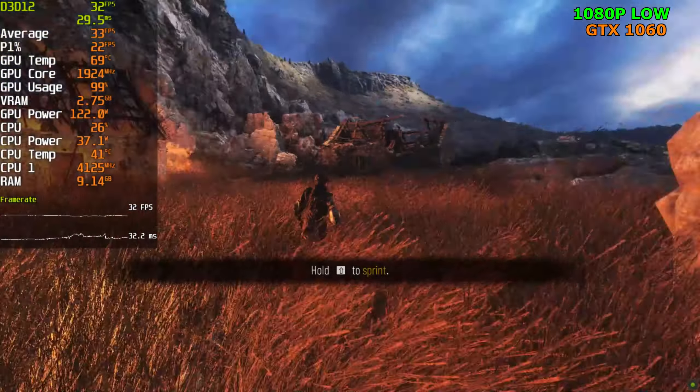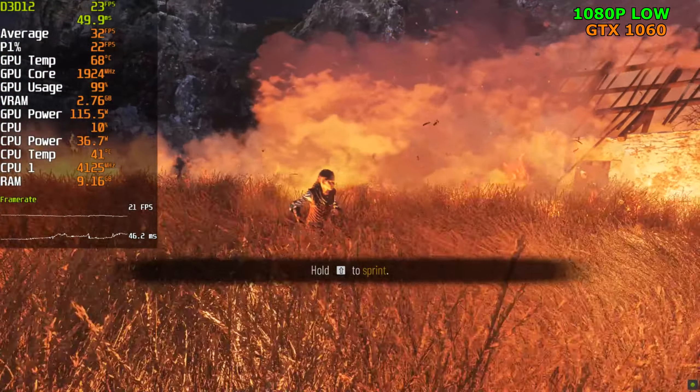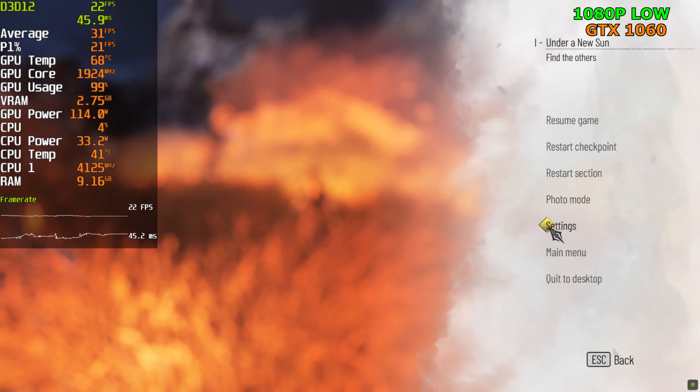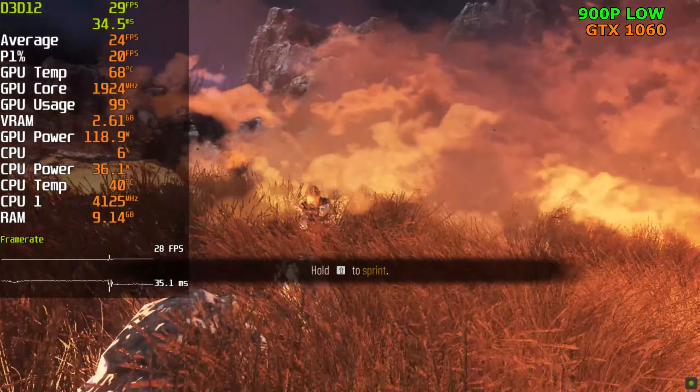We're dropping to 23 FPS, even 21 FPS — this feels so choppy. Comparing this to 900p where we're getting 28 FPS — not as bad as the 1080p drops to 22 FPS, but still not able to hold 30 at 900p either.